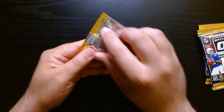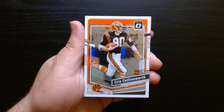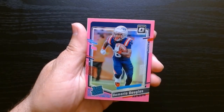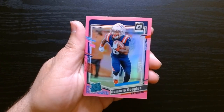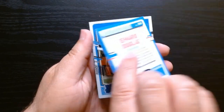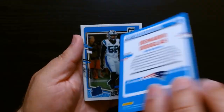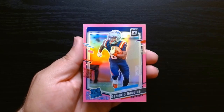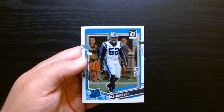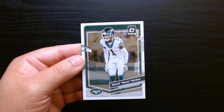Fourth pack. A Chris Collinsworth card — the great announcer. And we got a Demario Douglas on our other pink rated rookie. Are these prism too? Oh yeah, they all say prism — so they are pink and they have the silver prism finish. DJ Johnson on the rated rookie and a Sauce Gardner for our fourth card.